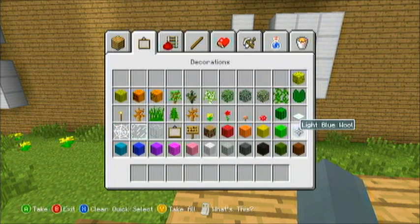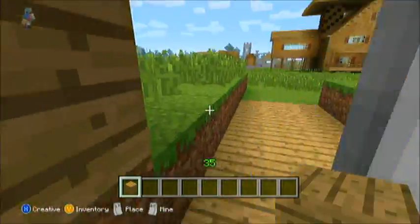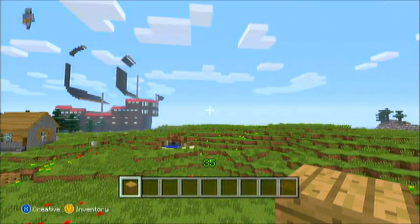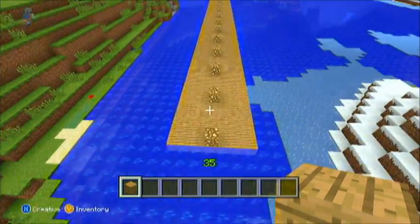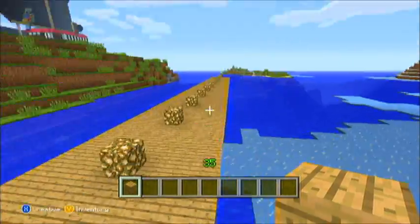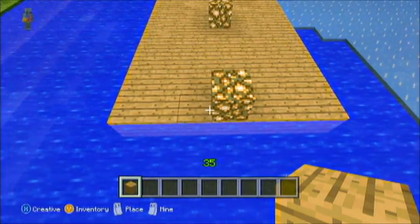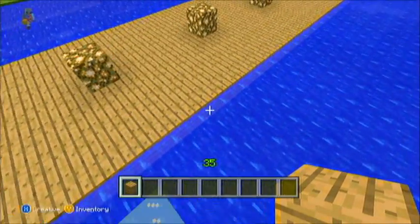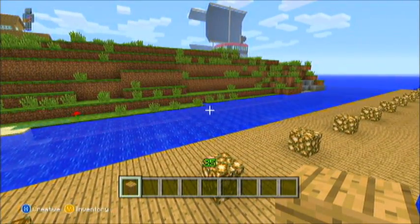You can either use spruce wood or any kind of wood you want. I'm going to use wooden planks because it's easier to follow. Make sure you have a big area of water because this is going to be a pretty massive build. This right here is what we're going to get started on — it's going to be a 7 by 60, so 7 blocks wide and 60 blocks long. You can do it underwater or I'm going to build it on top so the tutorial is easier to follow.